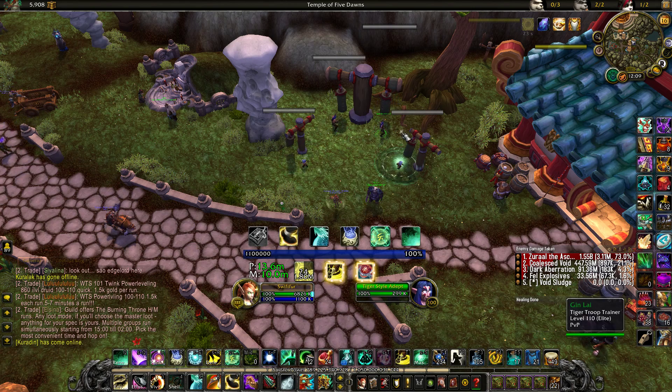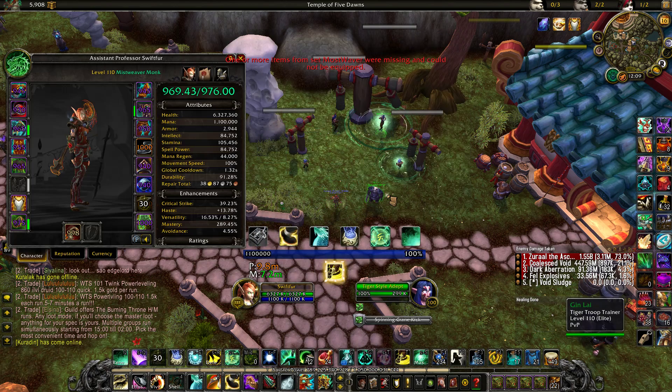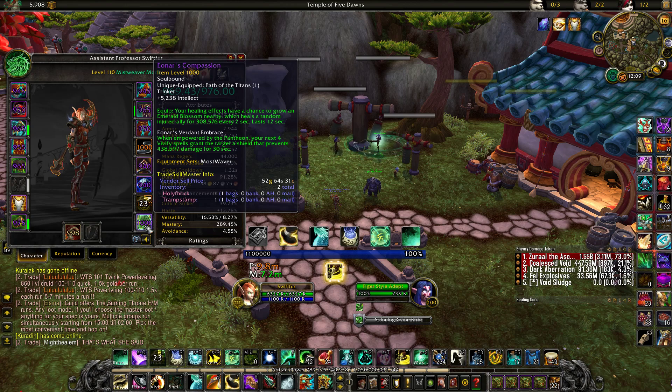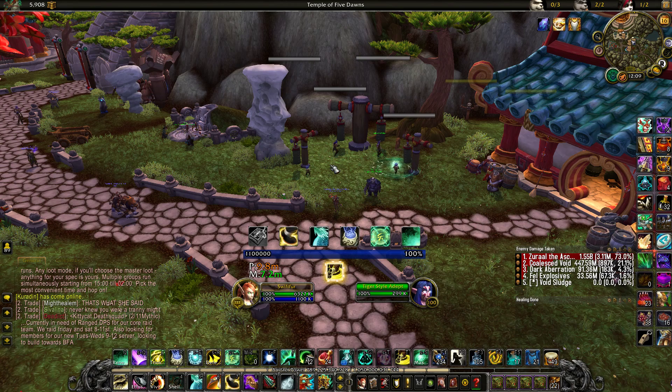Now for my actual WeakAura Suite, the only one that is not for Mythic Plus specifically is Aenar's Verdant Embrace, which is actually a Pantheon proc. That's for your Aenar's Compassion in Antorus — when four separate Pantheon Trinkets have their effect happen, everybody with that effect gets a special buff. For healers, we get Aenar's Verdant Embrace, causing our Vivify to give a shield. It doesn't do anything in Mythic Plus, but this is just my simple WeakAura Suite so I figured I'd bundle that in anyway.